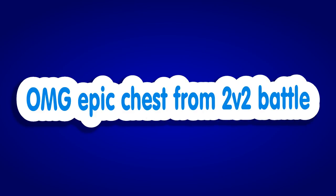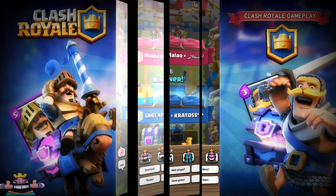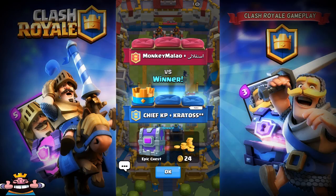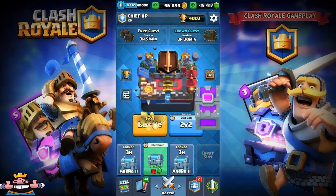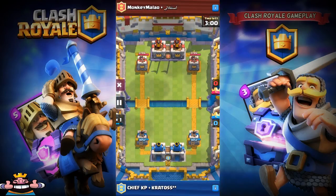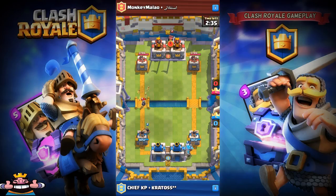Hey guys, it's me, Clash Royale gameplay. Today we're gonna talk about the new epic chest I got from a 2v2 battle. I was playing with a guy called Catroys and basically lost right before the challenge ended, and I got an epic chest — first time I've gotten an epic chest after a magical chest. The chest cycle definitely worked, guys. Last week I got a magical chest, then a gold chest, then silver, then gold, and now I've got an epic chest.